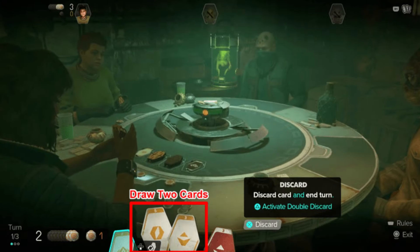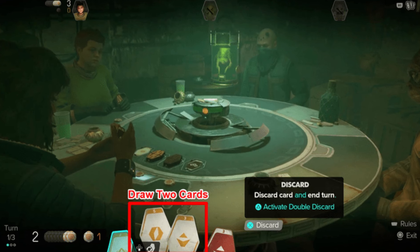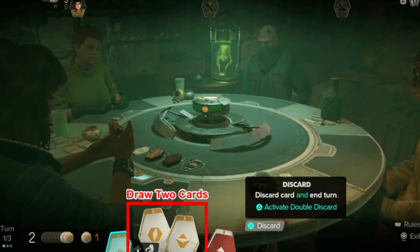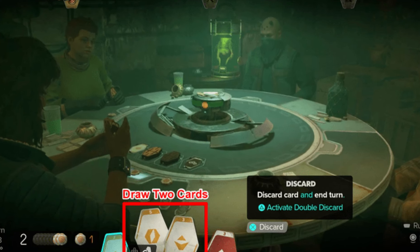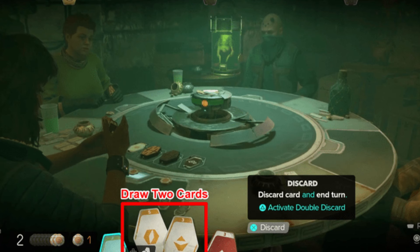Step 2: Successful double draw. When successful, K will draw two cards instead of one, giving you an extra card to choose from. This increases your chances of getting a lower total, which is the goal in Kessel Sabak.